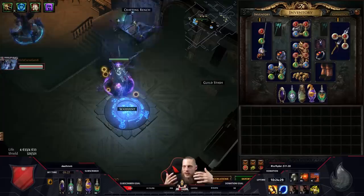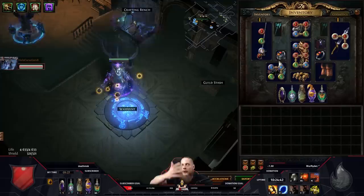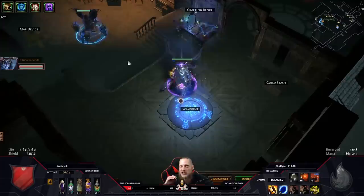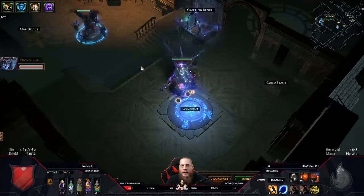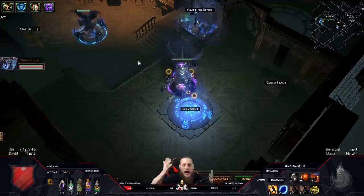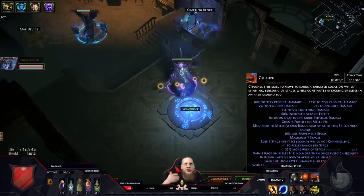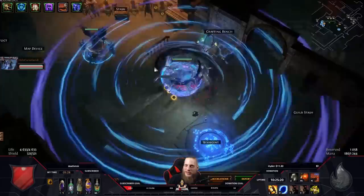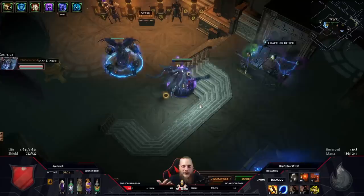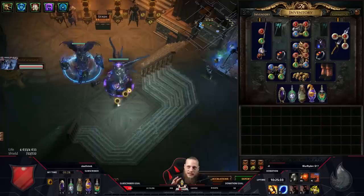Once you get the first buffs going, DPS increases, area increases, everything rolls together. With Solstice Vigil, self-cursing Temporal Chains, and effect of curses - your Headhunter buffs will last two minutes. Instead of falling off at 20 seconds, they just keep stacking over and over again. Sometimes you reach a million energy shield just from Headhunter and Inspired Learning buffs. This is why this build is so insanely strong for emblem runs - lots of rare packs, lots of champions, you stack 200-300 Headhunter buffs, reaching 100 million damage.